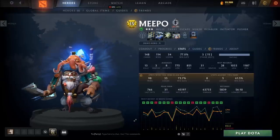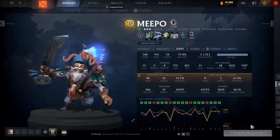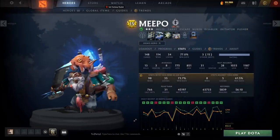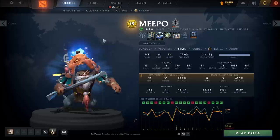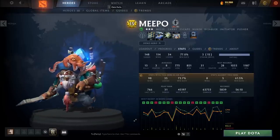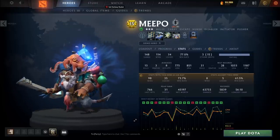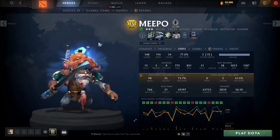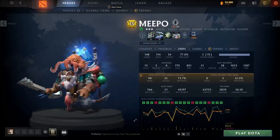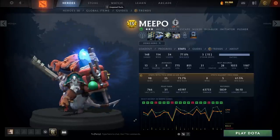Some closing thoughts on speeding up learning Meepo: go into a custom lobby with no bots and just practice your micro, spread your Meepos out, farm, hit your item timings, and get used to your hotkeys. Once you're ready for ranked or normal matches, start first-picking Meepo 20-30 games in a row. You're going to play against some of the worst counters and drafts you can imagine — you'll suffer, your team will suffer — but at some point you'll see a sharp incline in performance, you'll understand what to do against these drafts, and you'll start gaining MMR like crazy.